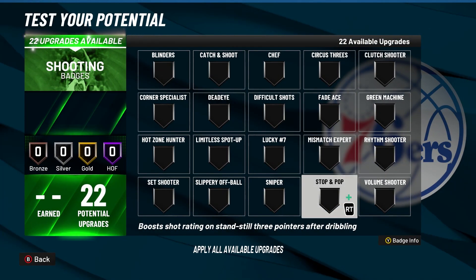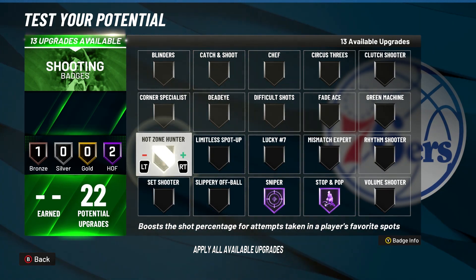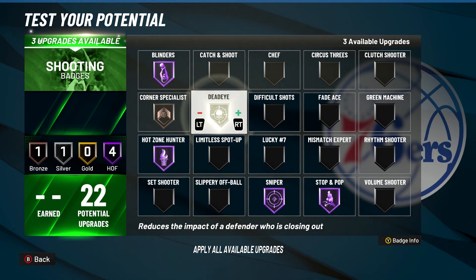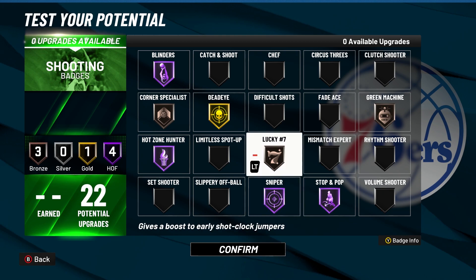For shooting, I'll show you my three setup and then my 1v1 setup. Stop and pop, sniper, hot zone, blinders, corner, dead eye — gold — green machine — bronze — and lucky seven all bronze. That's for my 1v1.